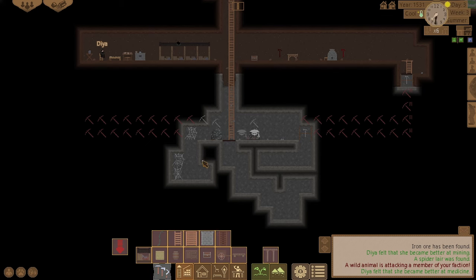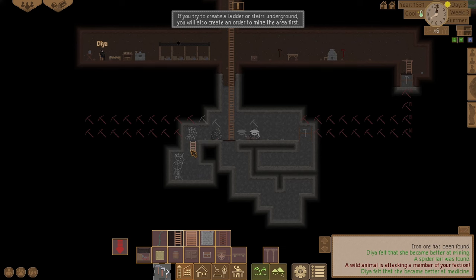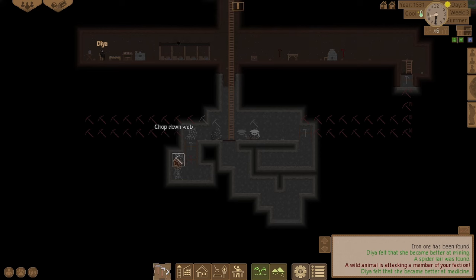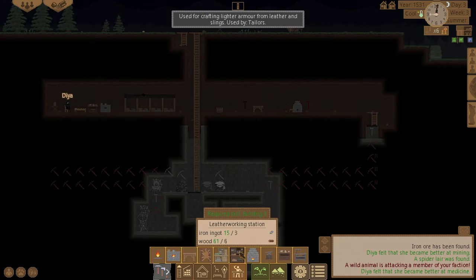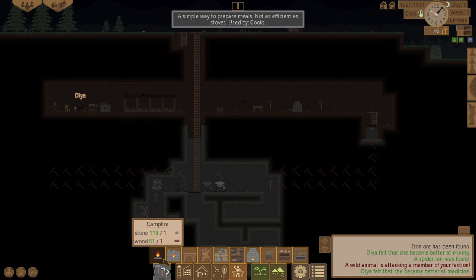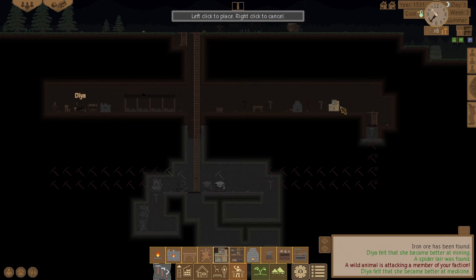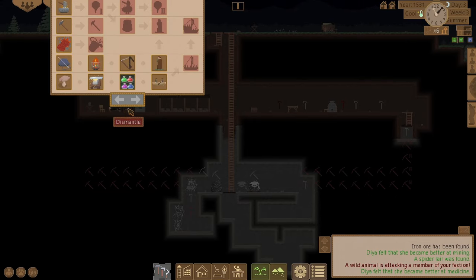Let's go sit down and mine that. Put a ladder there and mine this cobweb so I can make silk out of it. We've got a leatherworking station — put that there. Tanning station — put that there. Sewing station — put that there too.